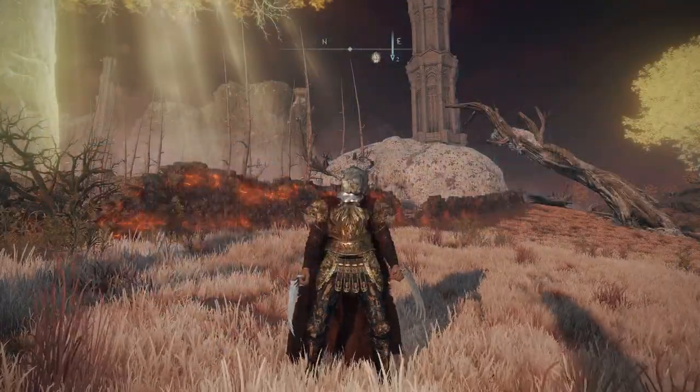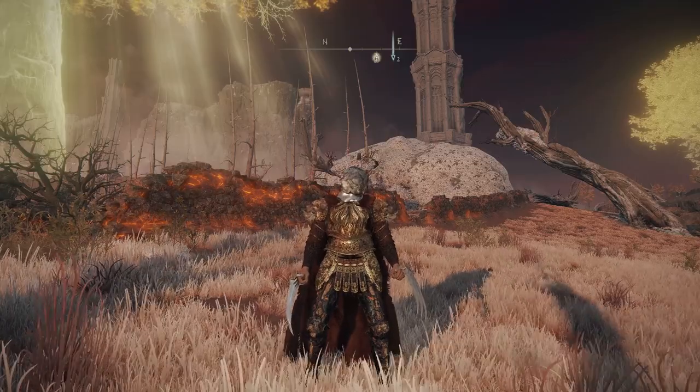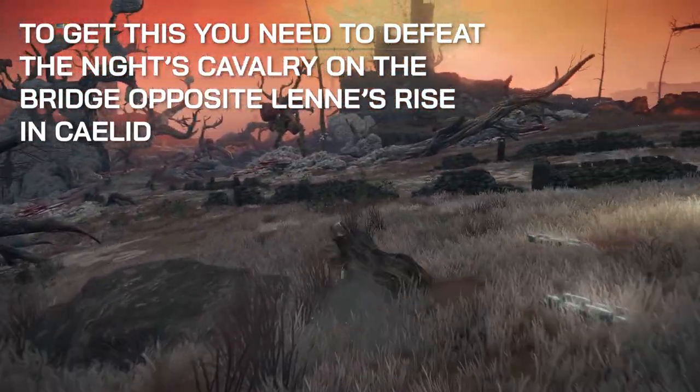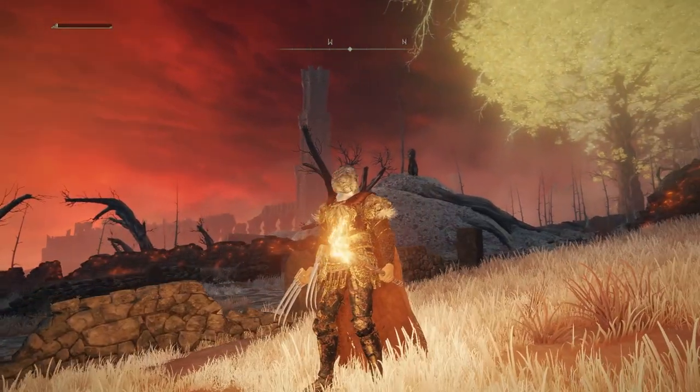Before we go off and find the abandoned cave, there are a couple of things that you might want to pick up that are going to make this a lot easier. The first thing is the Bloodhound Step Ash of War, which allows you to burst forwards at great speeds and will help prevent Scarlet Rot build up. The second item is just a torch.